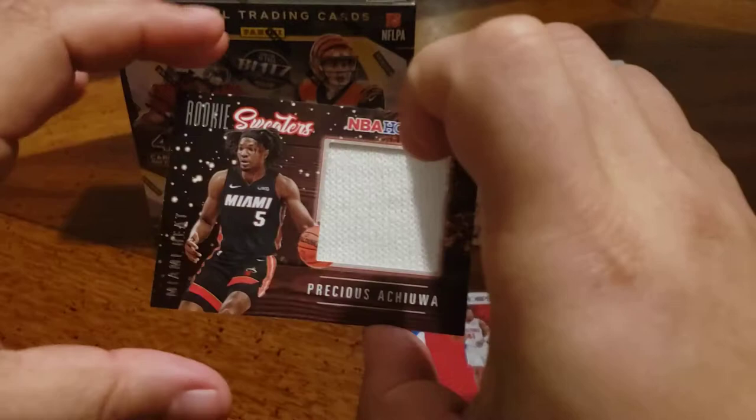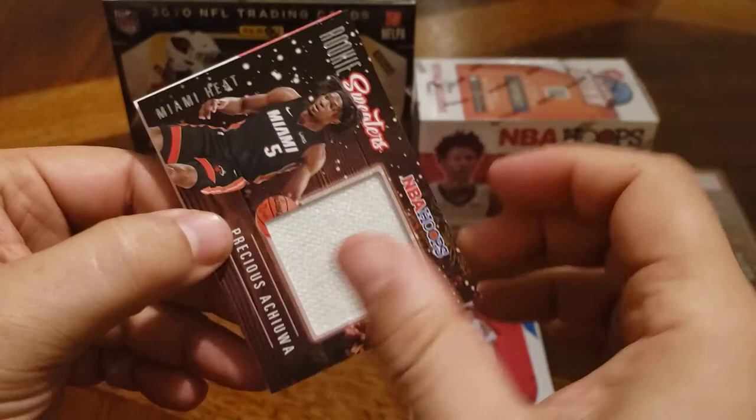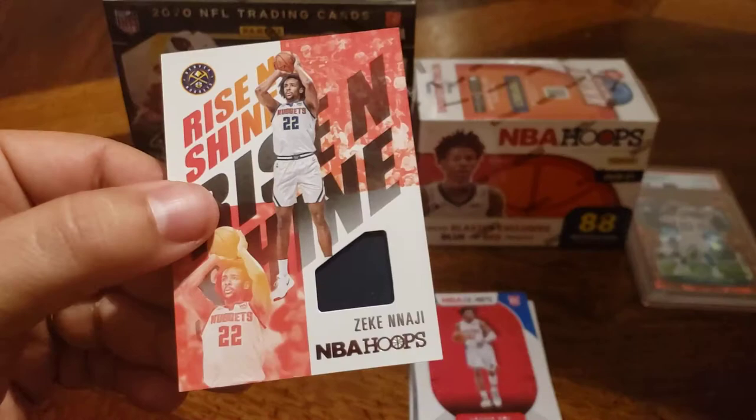There's one mem in each of the boxes that I opened, and this one was a Precious Achiuwa. Obviously if Bam goes down, he gets some playing time. He actually played pretty well when Bam was out. It's pretty nice — it's a holiday sweater type card. It does kind of feel like a sweater, so it's kind of hilarious.